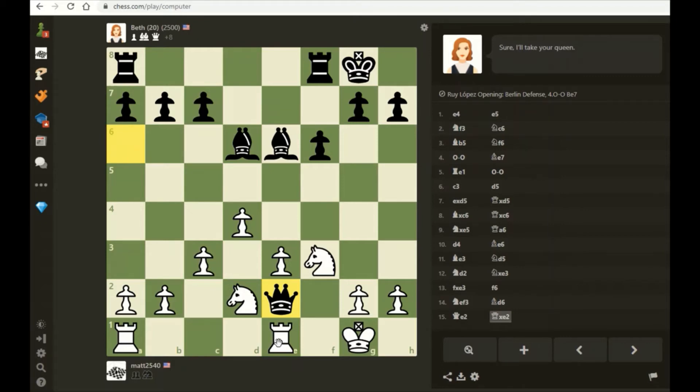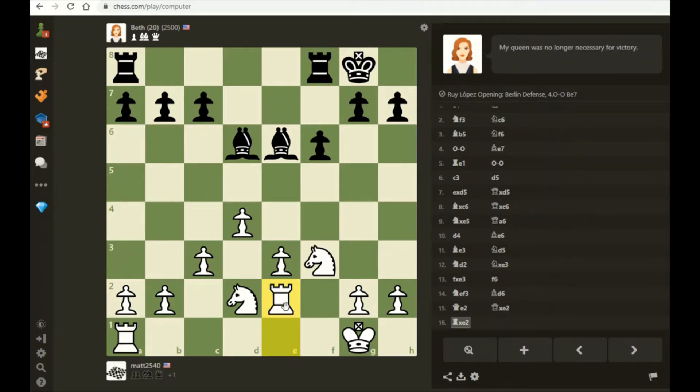She traded! I just said I thought she was not going to do that because trades favor me since I'm ahead in material. She says her queen was no longer necessary for victory. Given that she's down a pawn for nothing, it's very optimistic for black to be talking about victory at this stage of the game.